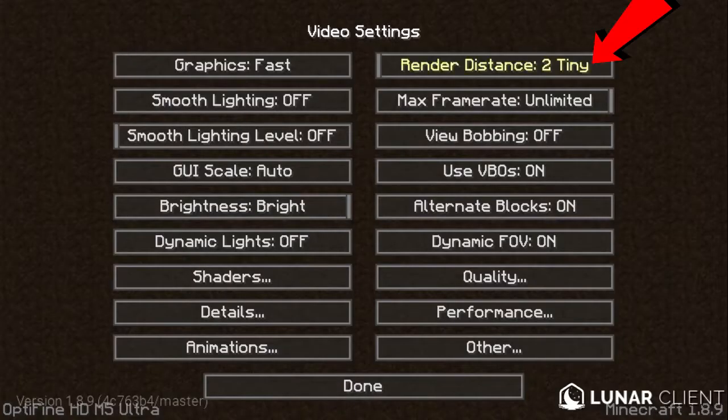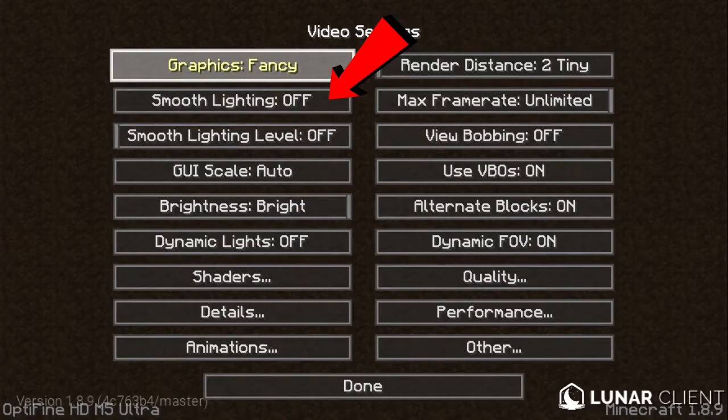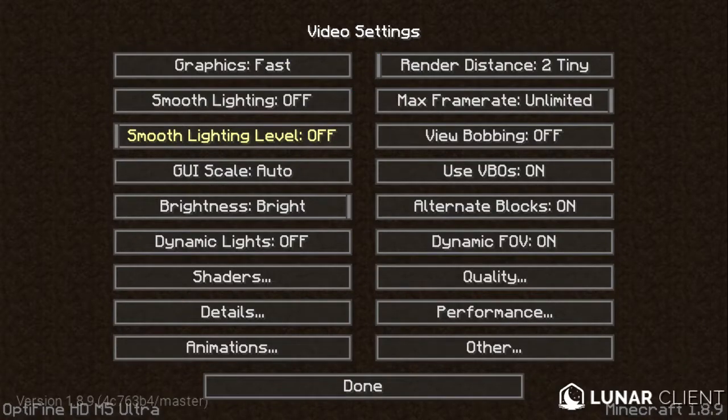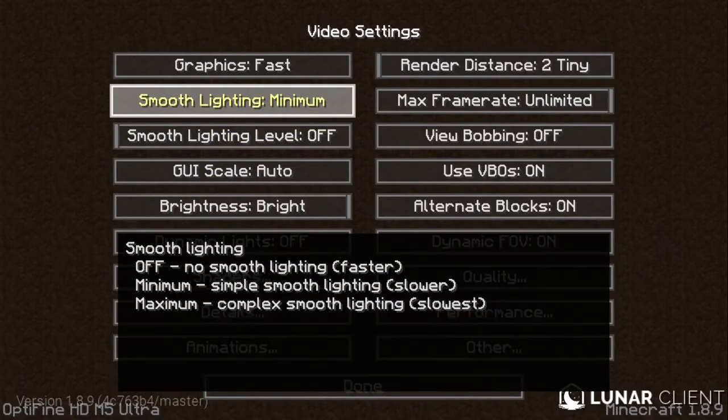Your render distance should be no higher than 12. For an extreme FPS boost, you can turn graphics to Fast and smooth lighting to Fast with smooth lighting level set to zero percent. Since I play Skywars I don't need a high render distance, so I just have mine on 2 for maximum FPS.